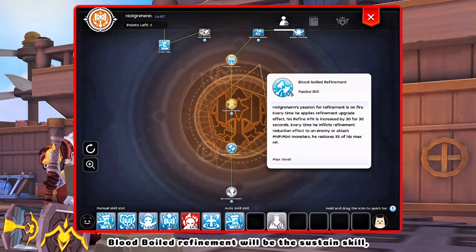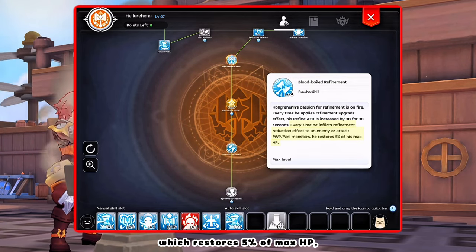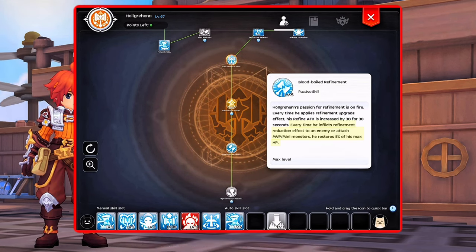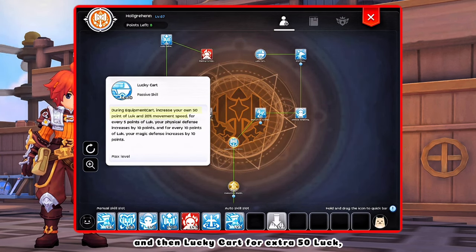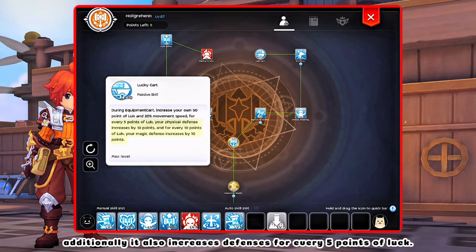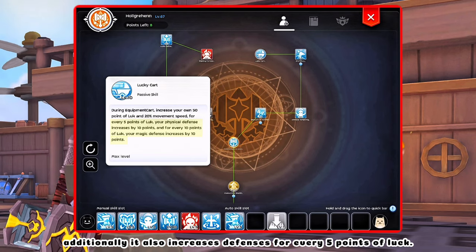Blood Boiled Refinement will be the sustained skill, which restores 5% of max HP if you inflict refined reduction or attack an MVP. And then Lucky Cart gives an extra 50 luck and 20% move speed when wearing a cart. Additionally, it also increases defenses for every 5 points of luck.